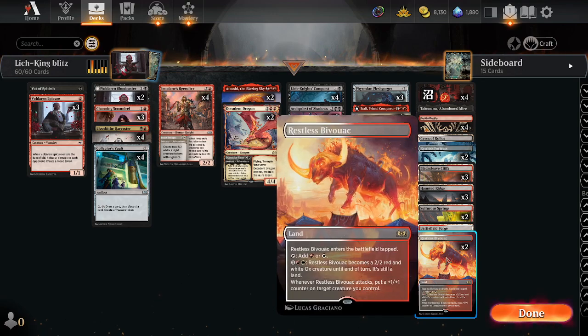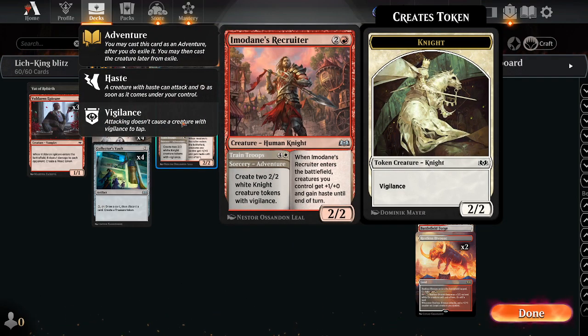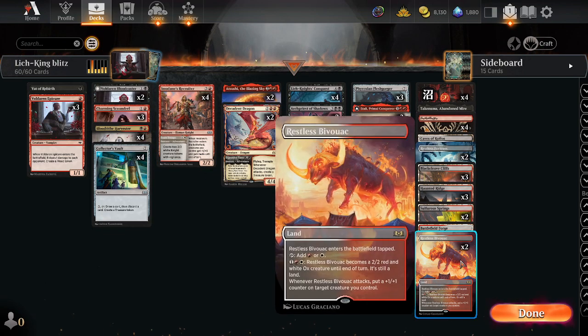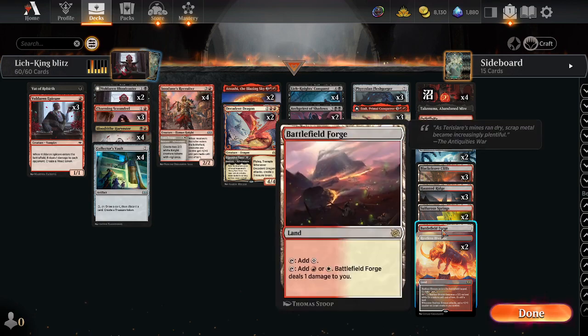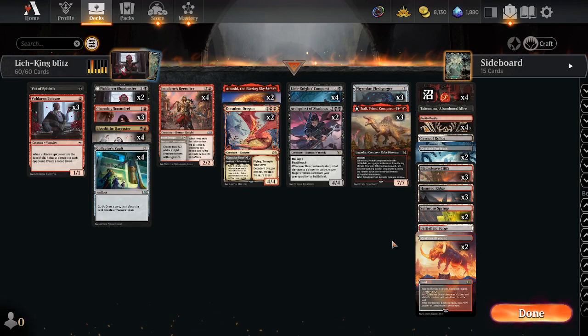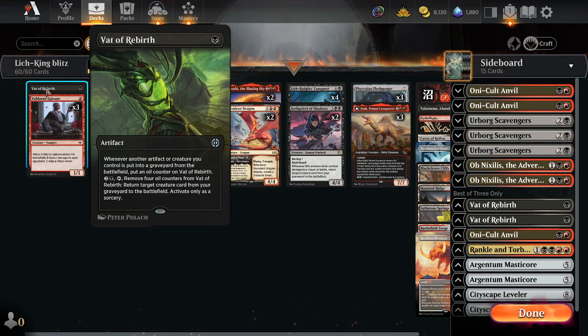Our mana base - we have the white sources so we can actually cast the trained troops if we need to. That's pretty desperate, but sometimes you might want to make two white knights. Having creature lands in your deck is pretty strong, so we have Caves and a Battlefield Forge to fuel the white sources. Sideboard: Oni Cult Anvil in case we want to go lower to the ground for more value, more Vats of Rebirth.